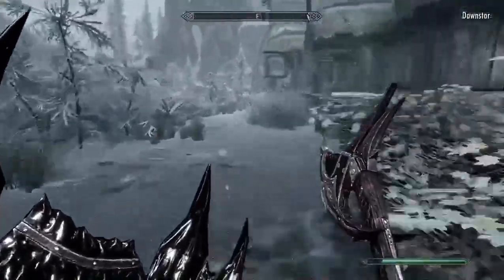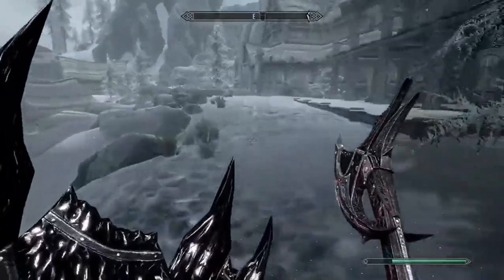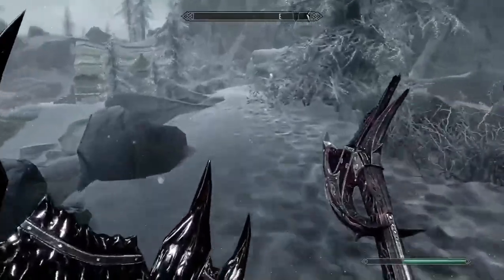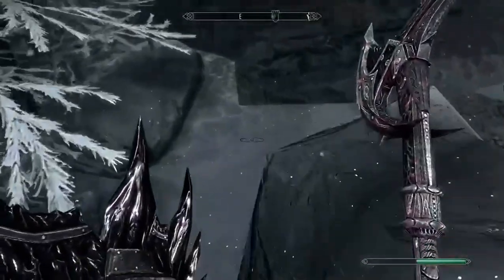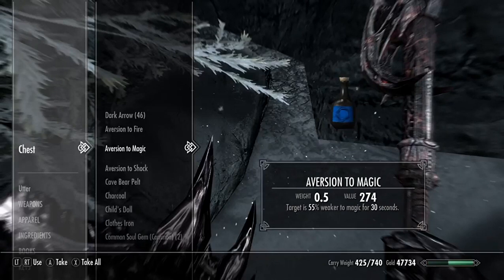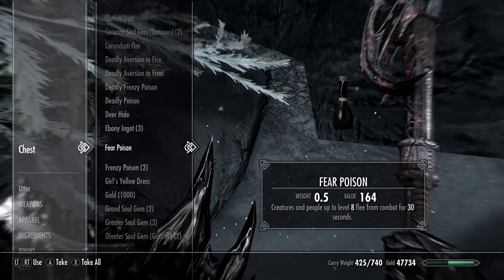Open her inventory, then run over to the chest. If you have a horse, I suggest using it because if you go over your carry limit you can just ride back. Run over and go into her inventory — take her gold out and take her items so you can sell them back to her. Crouch over here and search the chest.